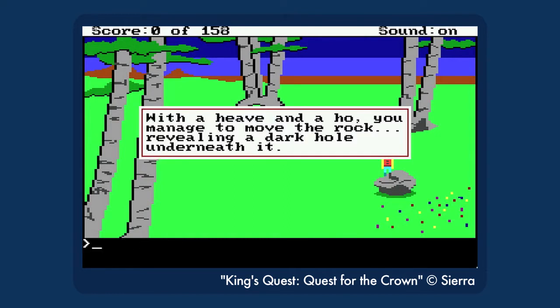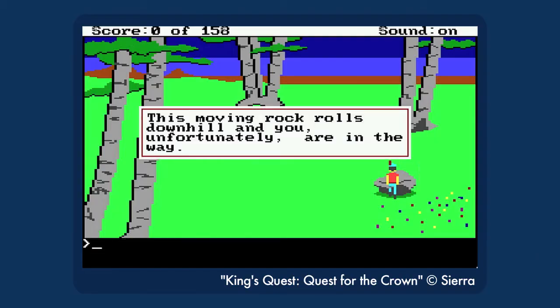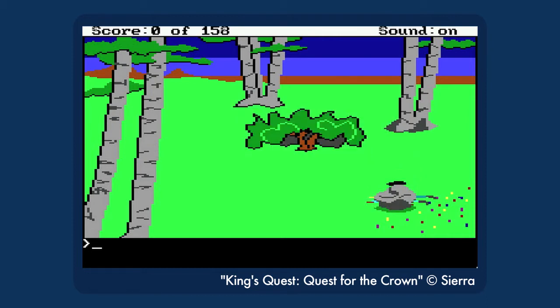Now, if you're standing north of the rock, it will reveal a hole with a dagger. Congratulations to you. But if you're standing south of the rock — what the hell?! You push the rock and then it slides in the direction you push it from? Well, that's not how physics work at all. Apparently the idea is supposed to be that you loosen the rock and it rolls downhill over you, and fair enough, that was difficult to convey with the graphics at the time. They made it slightly clearer in the remake.